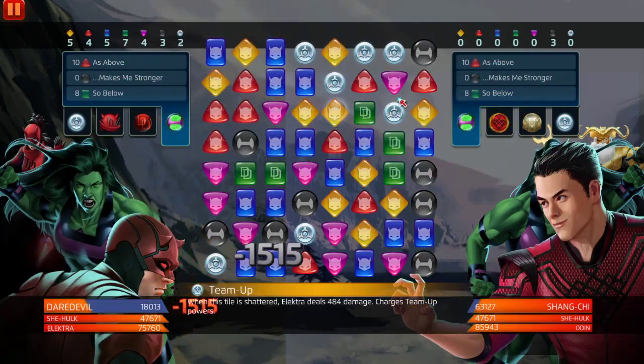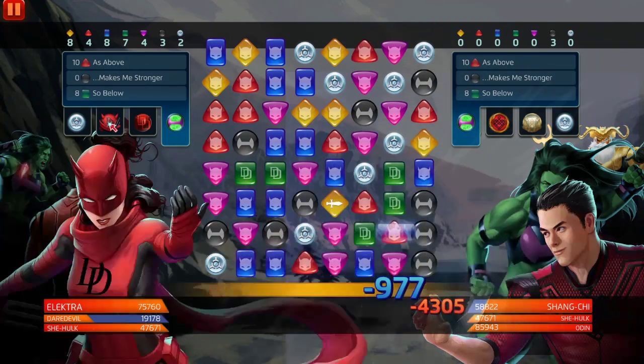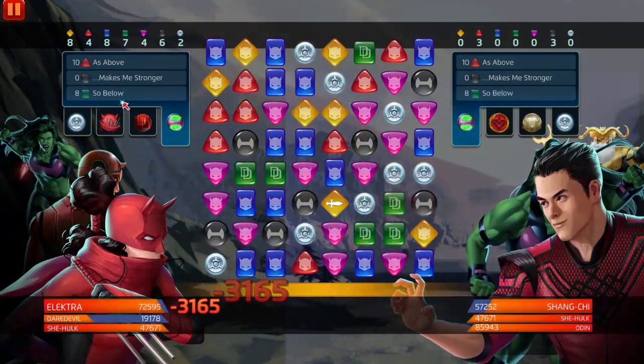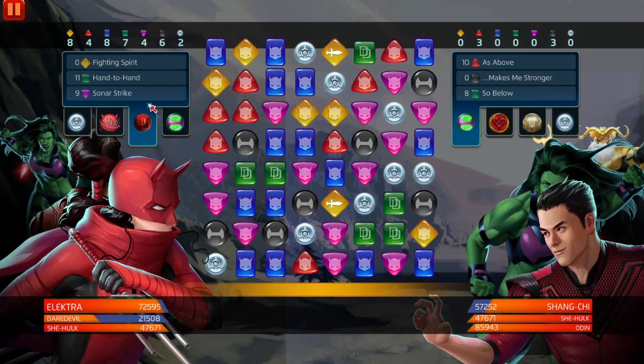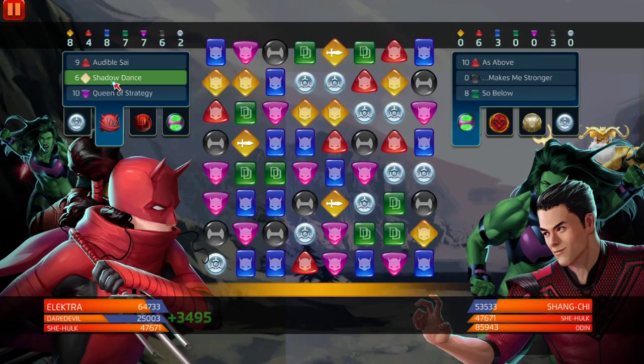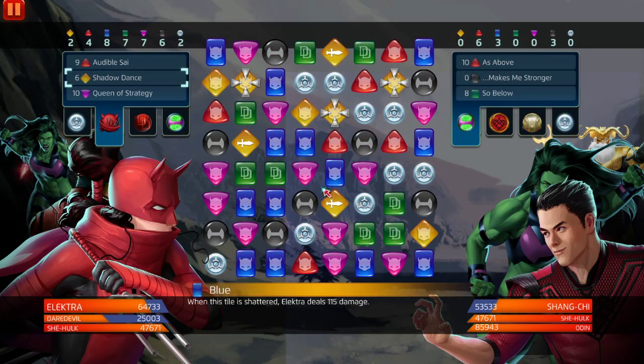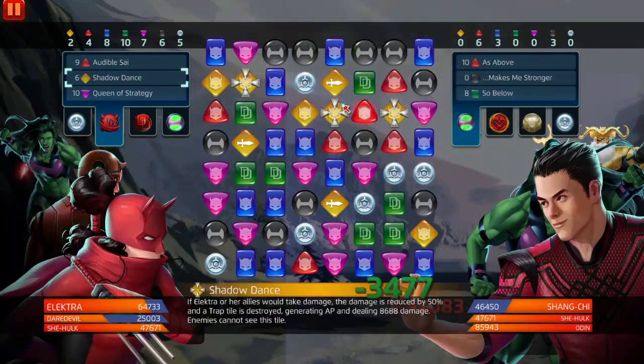The plan is to throw out Daredevil's green, then Elektra's yellow, then Elektra's red. There's a strike tile at 718. We need Daredevil at 7, 8, 9, 10 AP — we need four, so probably not gonna get that. We need one more purple. I think I'm going to throw this out just to be safe. We want red and purple but the game is literally not giving us that.